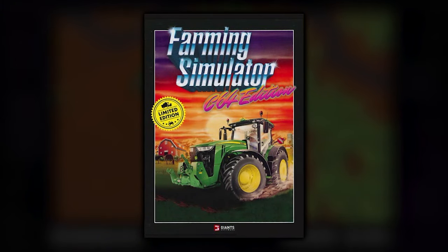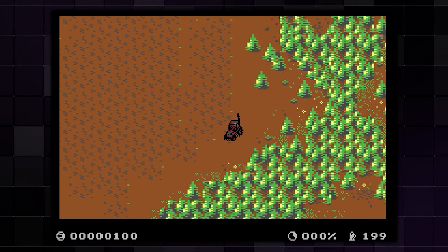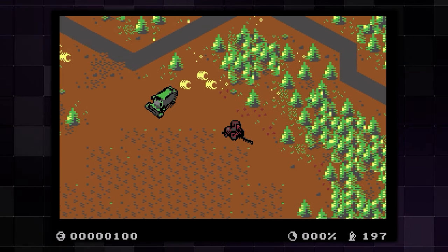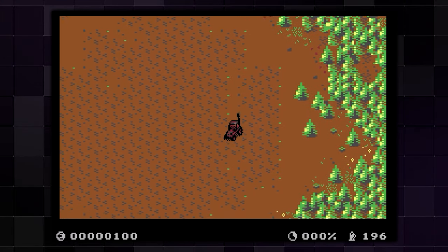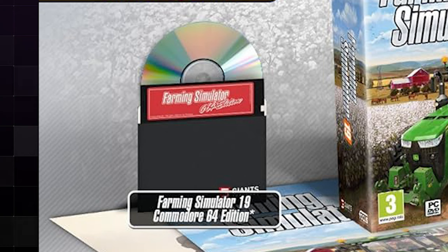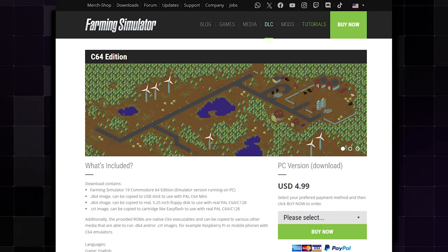Next is Farming Simulator C64 Edition. This was developed by Christian Ammon, co-founder and CEO of Giant Software, the same company behind all the other Farming Simulator games. It was originally announced on April 1st, 2018 as an April Fool's joke — you can still see that trailer on YouTube. But then they went ahead and created it anyway as a bonus pack-in for Farming Simulator 19 Collector's Edition, and later made it available for purchase, including a limited physical cartridge run of 500 units.